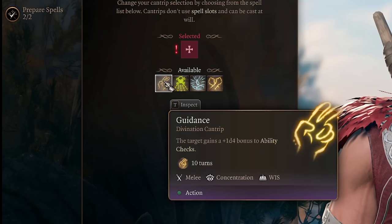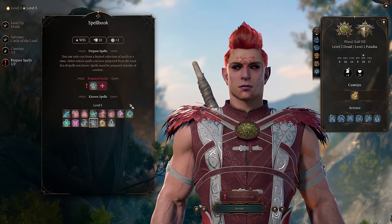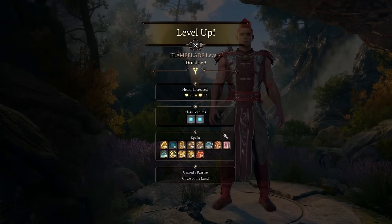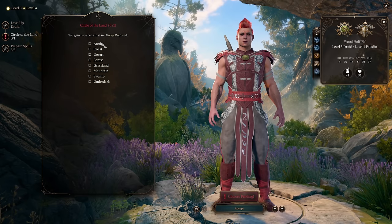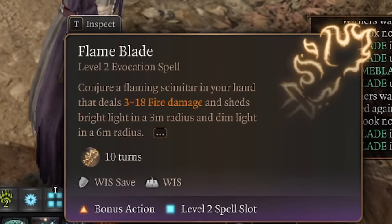On level 3, I pick Guidance as my cantrip and get an additional prepared spell slot - I like to take Healing Word to pick up allies from downed state with a bonus action. On level 4, I pick one more level into druid and finally unlock our favorite spell: Flame Blade. The subclass is Circle of the Land and we pick Mountain on level 4. Now it's time to discuss Flame Blade mechanics.